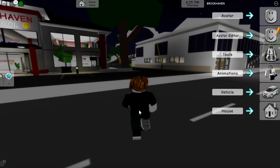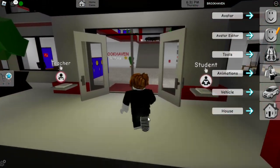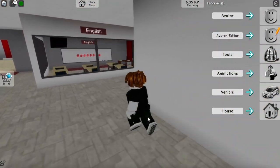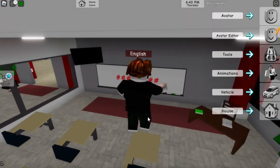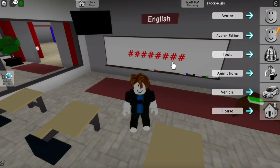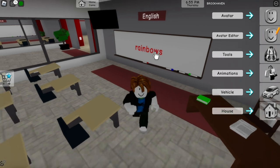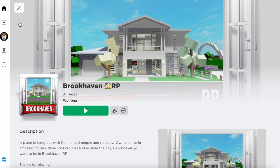It's a different amount for everyone but you guys are going to see the Robux flowing into your account, super easy and super fast. Now we have to go to the Brookhaven School, then simply go in and go over here where it says English. There are hashtag marks — type in 'rainbows' — and now we're going to go ahead and leave this map.